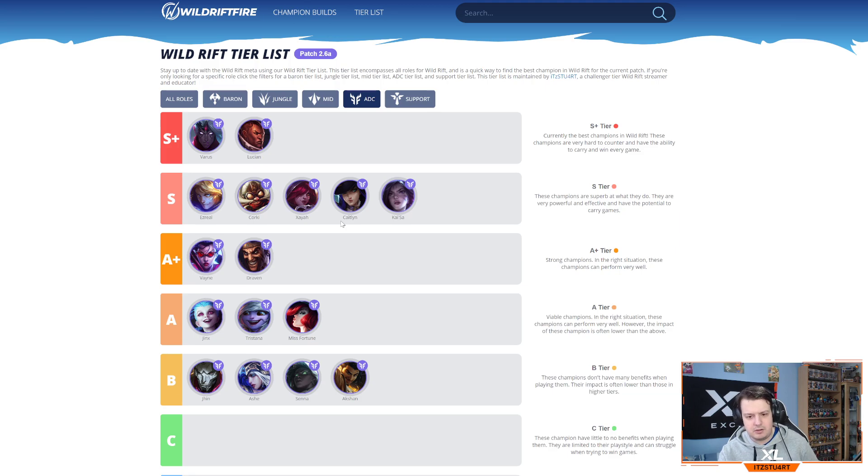Caitlyn is still up there as a very safe AD carry — lots of poke and damage, doing really well if you stay back in team fights. Kai'Sa got buffed in patch 2.6a; I didn't move her to S+ tier but she could well be there. I've tested her a bit and she definitely feels stronger — probably the best S tier champion out of this group now, even if I'm not sure she's quite on the level of Varus and Lucian yet. Champions like Zeri, Caitlyn, Ezreal, and Corky can all still do really well if they scale into late game.